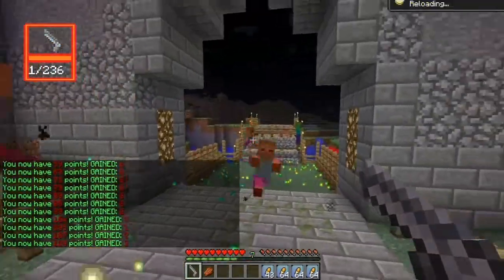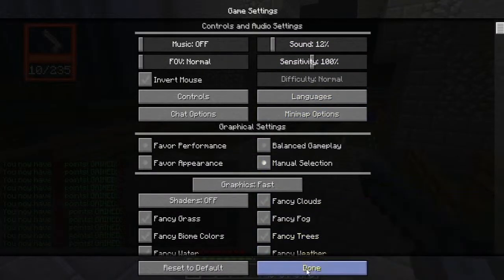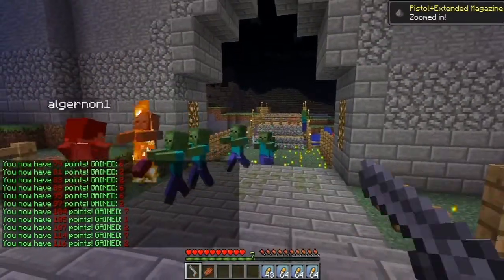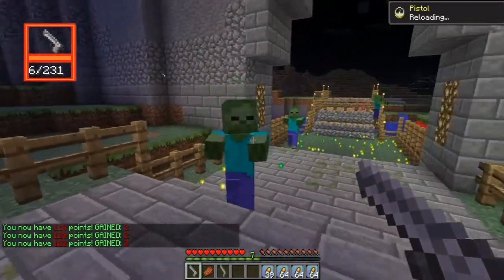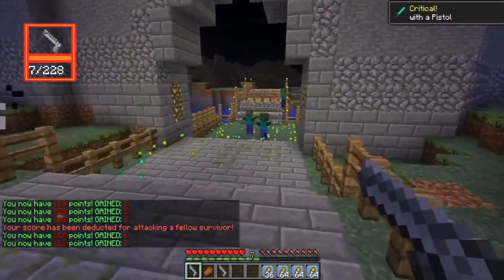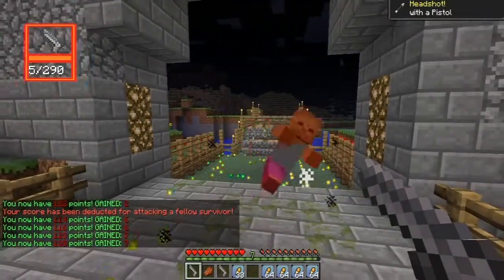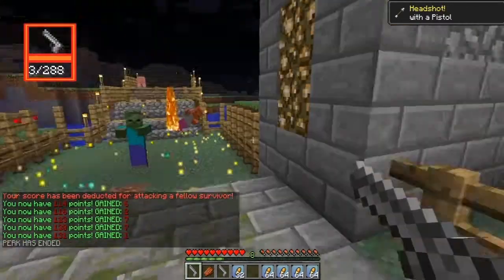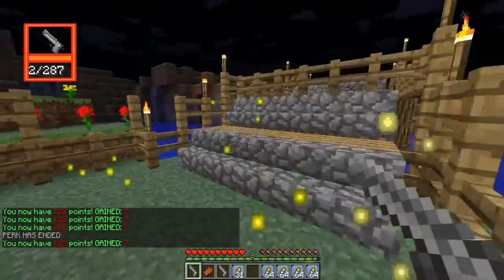The perk system of this mod is pretty basic. At a certain stage of the game, when you get enough points or reach your wave, you get some perks. There are three perks. One is incendiary ammo — you shoot or hit a zombie and the zombie will burn. Another perk is insta-kill, which is basically exactly what it means — you hit them and they die instantly.